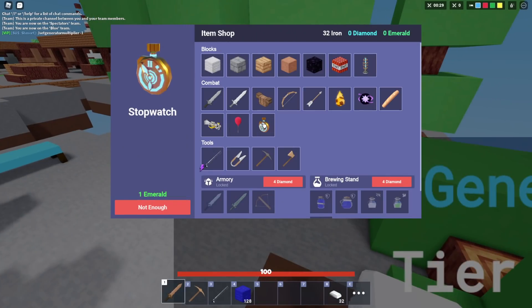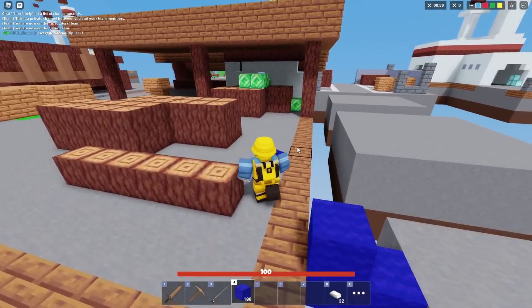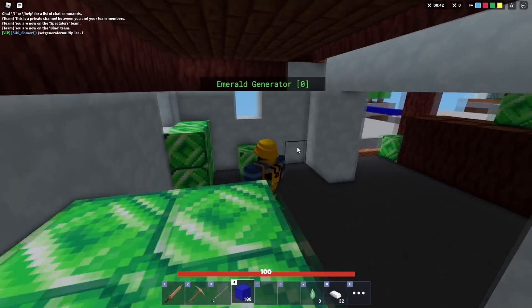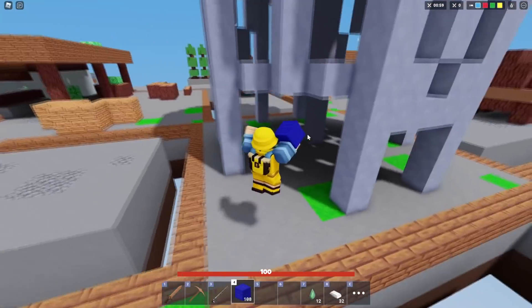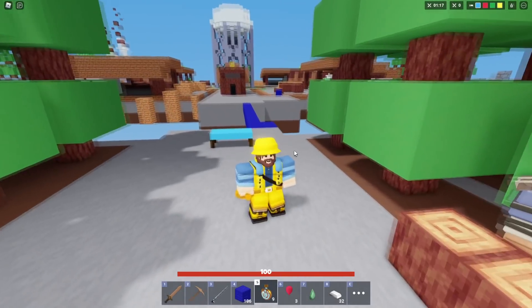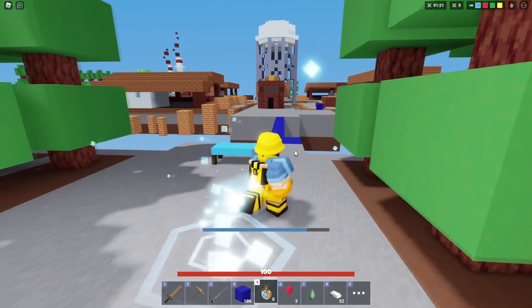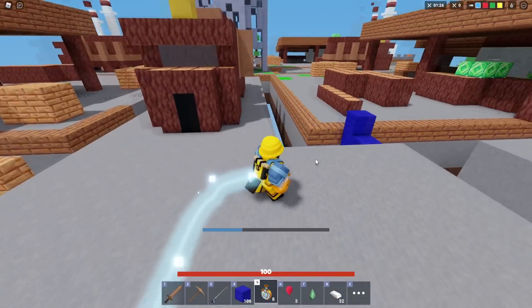I grabbed a fishing rod and also the new Stopwatch item — it costs one emerald. The emerald gen is in this area, which is pretty nice. It's also a pretty wide open map. Let's buy some stopwatches and click one to see what happens — and what the heck, we just ate the stopwatch?